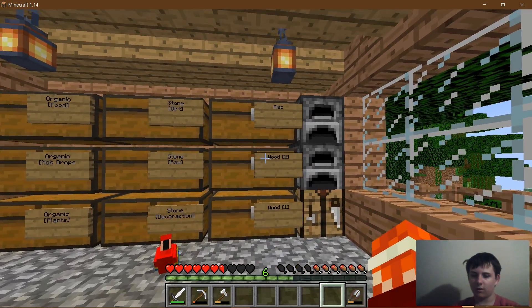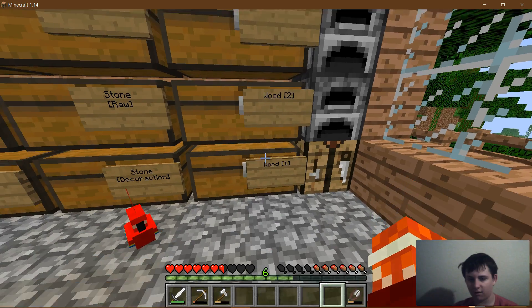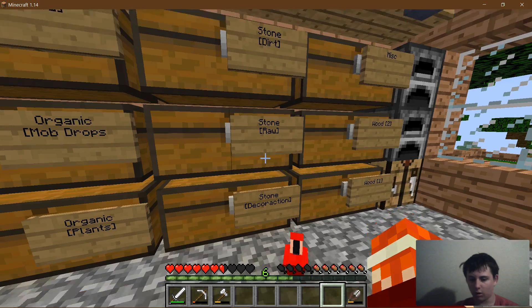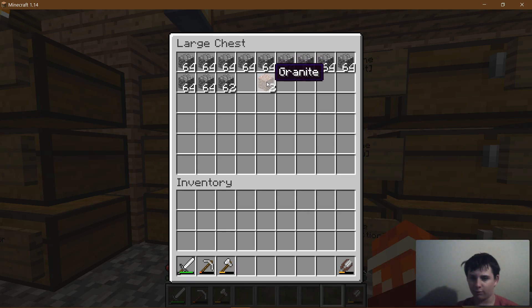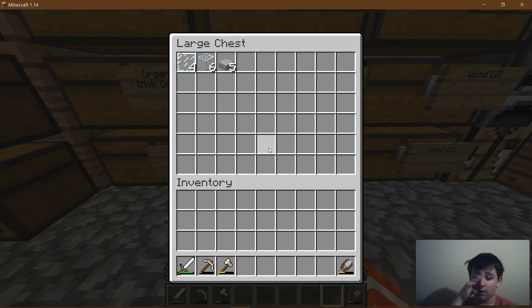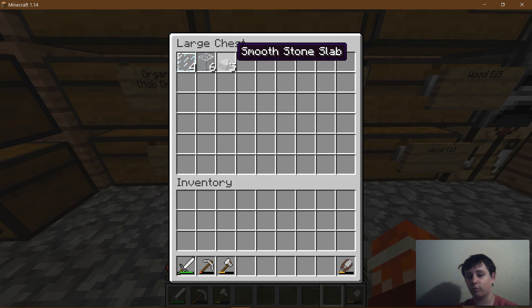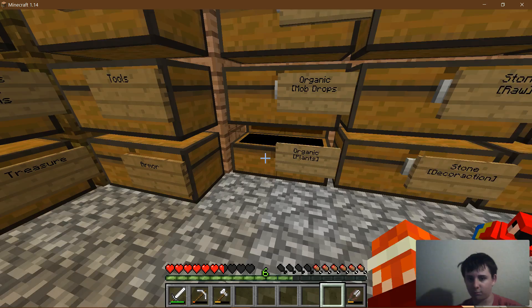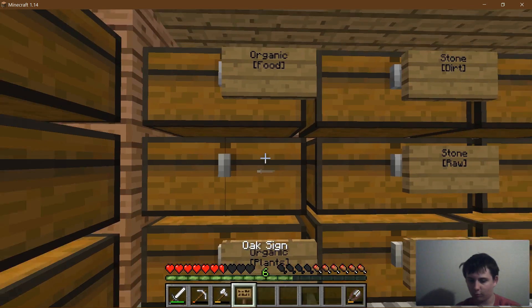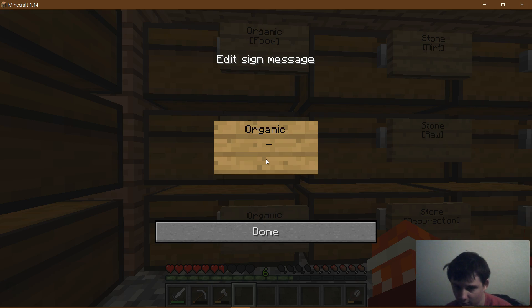Let me run you really quickly through our sorting. I've got misc, two separate chests for wood in case one fills up. I've got dirt, raw, and decoration. So the raw stone is like cobblestone, granite, that kind of stuff. Dirt is all like dirt, gravel, sand, all that. Decoration stone is like smooth bricks, smooth stone slabs, all slabs and stairs and glass and things. Plants is plants, you know. Mob drops is obviously mob drops — organic mob drops.